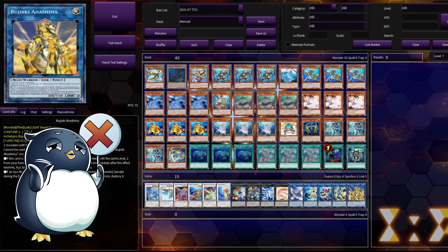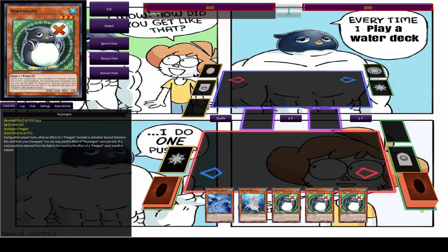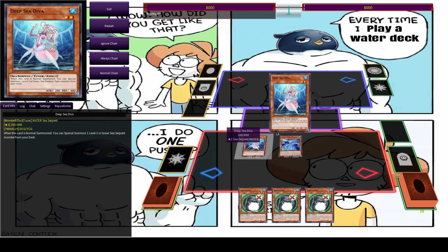Let's quickly go over our bread and butter combo. The combo we want to hit every single turn if possible creates a great board with multiple negates, and it really only takes 2.5 cards — though you'll usually end up with three cards in hand at the end. All we really need is Deep Sea Diva plus any extender — literally any extender. This could be an Abyssthis, a Swamp Frog, a Shinthana, or a Heavy Infantry. Any of these cards will get you into this combo, and there's a million and one ways to search them out. This is an insanely consistent deck.